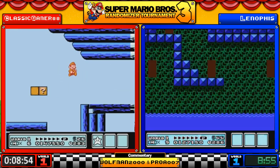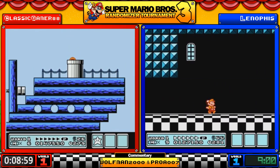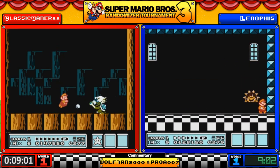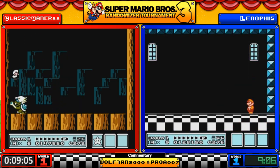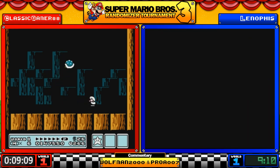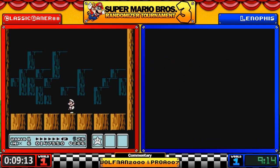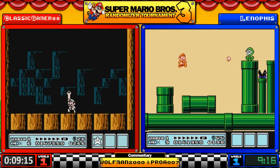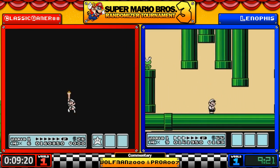Lenophis got a fire flower which will help with a quick kill on Boom Boom. Here is Ludwig von Koopa — otherwise known as Kooky von Koopa if you follow the old show. In this case, no more earthquake, instead high jumping, but four hits is death. Classic is done at 9:14.